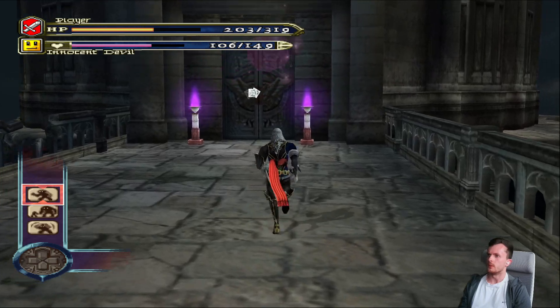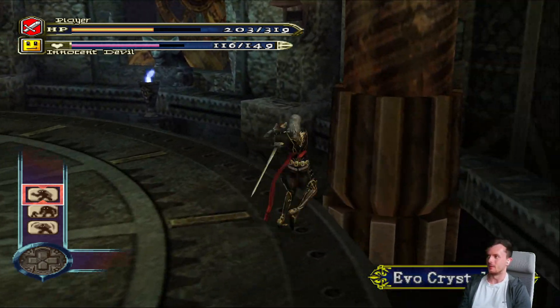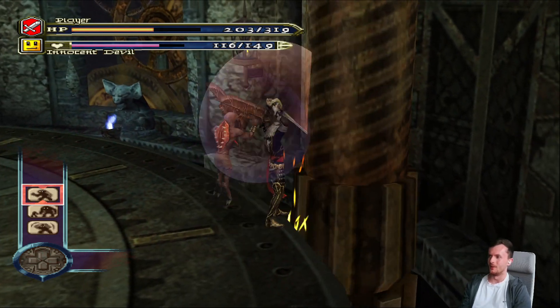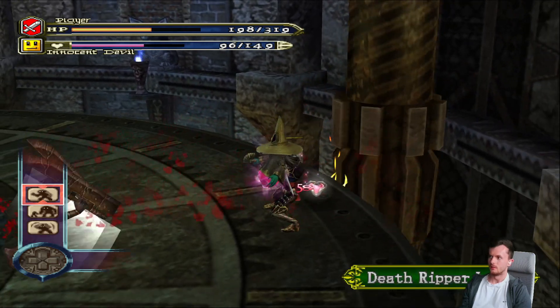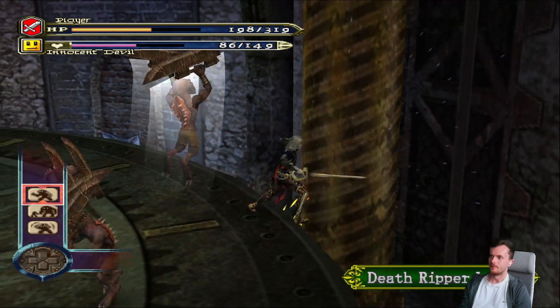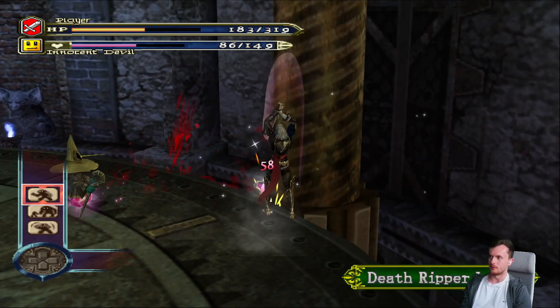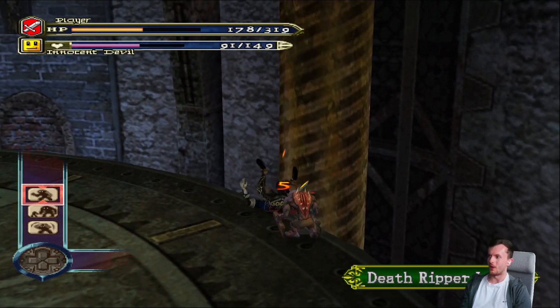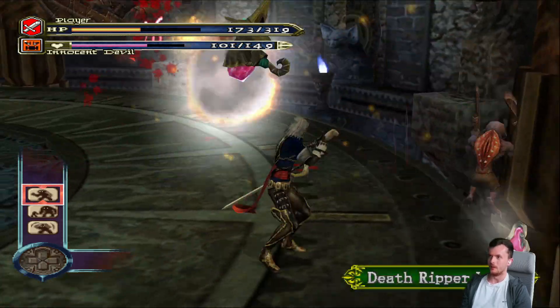We haven't got many Evo crystals since we've been here though. Right, this is the one with the Fleeman, I'm sure of it, because I remember it so well. Oh god, yes it is. Death Ripper - yeah, I think these are the harder versions of the Fleeman. I'm just going to start attacking, try and use some AoEs. They don't have a lot of health which is good. These guys are like the things of nightmares - just tiny little things with swords. Just horrendous. Castlevania is very good for its horror in general. Terrifying little bastards.